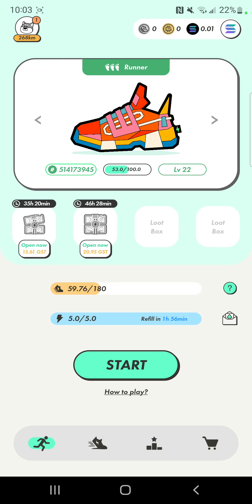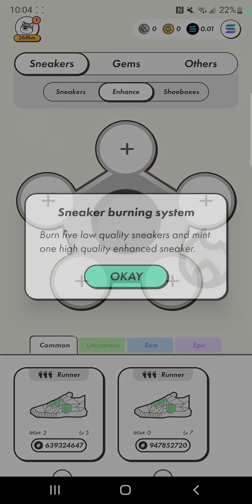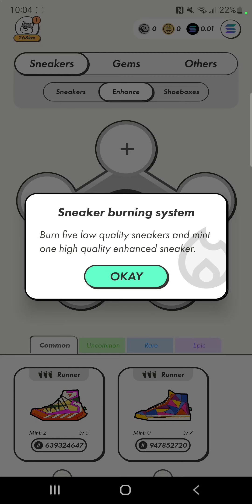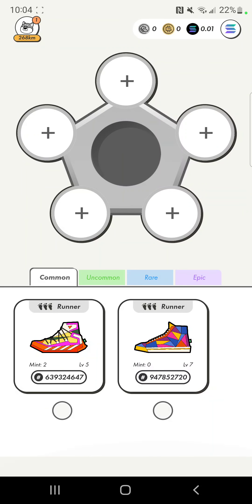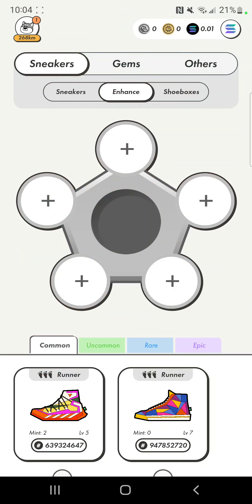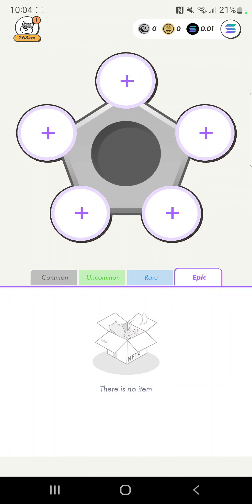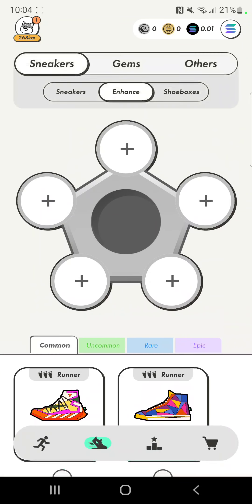But that being said, let's get into what is now in the update. So you come to your inventory, and if you look up at the middle top, it says sneakers, enhance, and shoeboxes. You click enhance and it talks about the sneaker burning system. On my account, I have my three runners, and that is the shoes that I would be able to burn. My interest is, if you have epic shoes right here, it looks like you might be able to get a legendary. Let me know what you guys think.